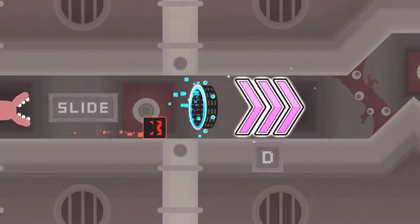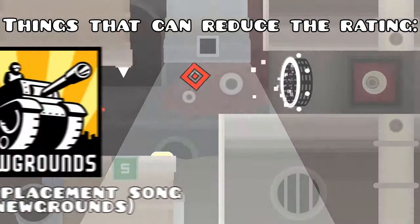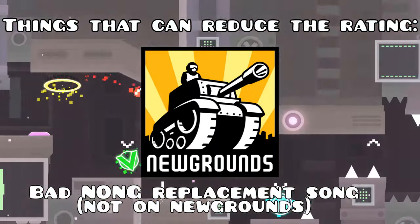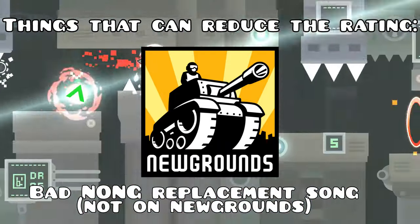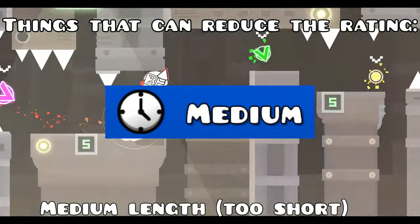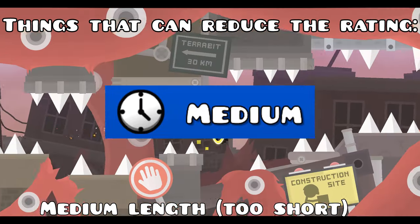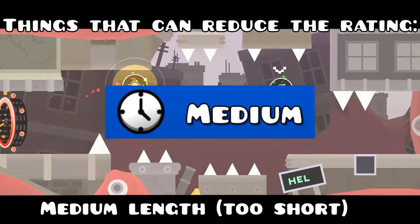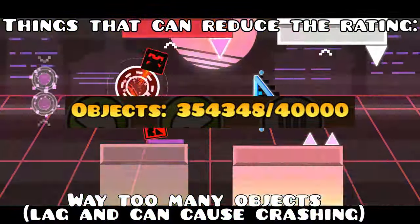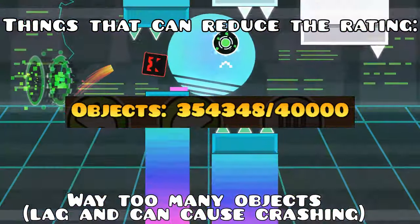It is also important to mention that there are a few other things that will reduce the rating a level gets, such as getting a star rate instead of a feature. If your level uses a song which is not on Newgrounds, it is likely to get a worse rating since these songs aren't officially supported by the game and mods have to judge based on the replacement Newgrounds song it uses, which usually leads to unsynced gameplay. If your level is medium length, then it is still possible for it to get rated, but mods will judge it more harshly as it is shorter than the usual accepted length of long at over one minute, and it may be seen as unfinished or rushed. If your level is too laggy for the majority of people playing the game, then it might receive a worse rating too, as it would be painful to complete on low-end devices, so try to avoid using way too many objects.